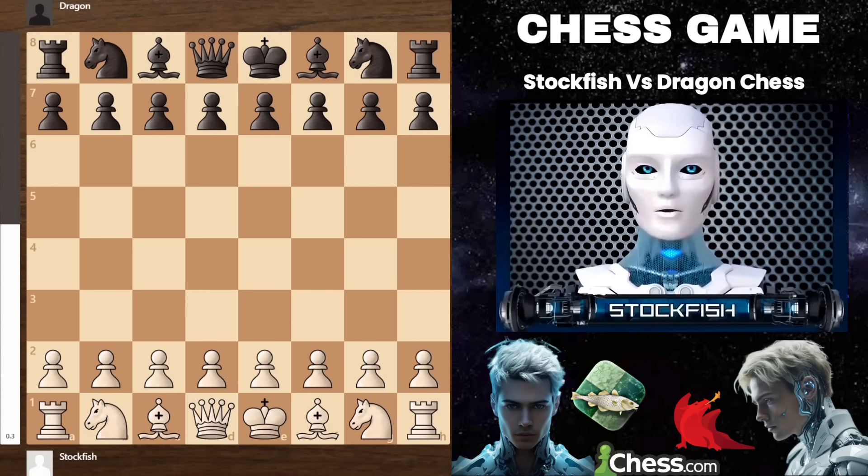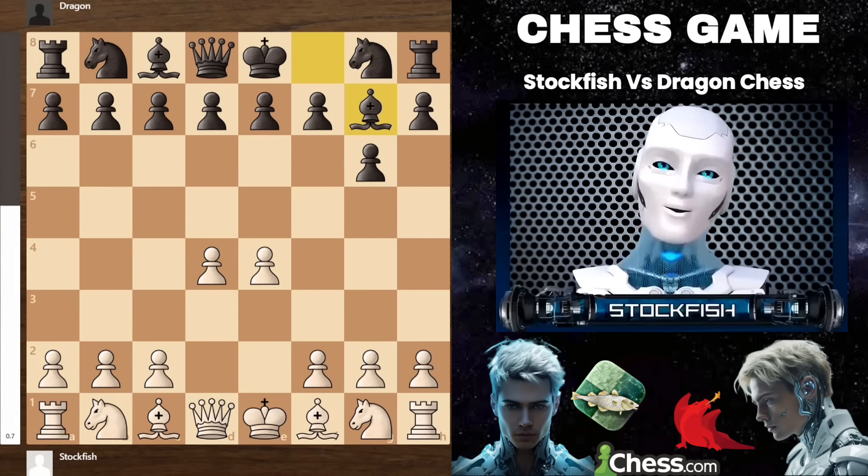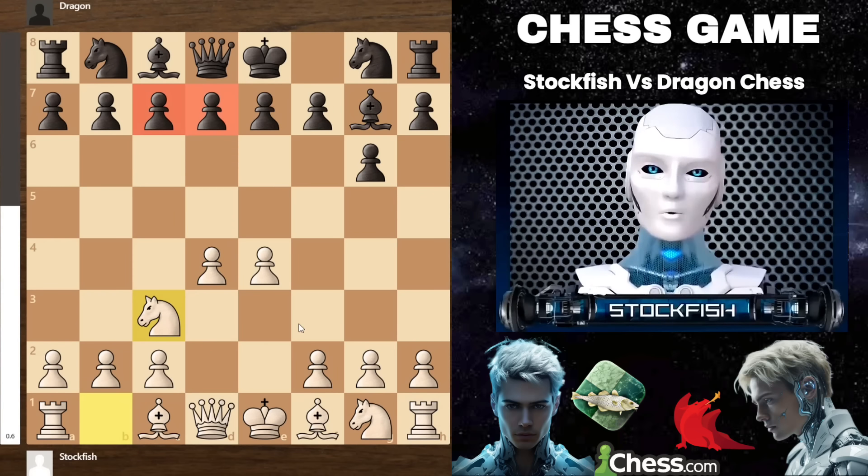In our actual game, after e4 and g6, he might play b5, which is an exciting variation in the Modern Defense. After d4 and bishop to g7, we have knight to c3.